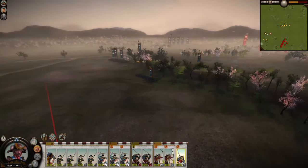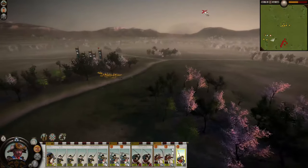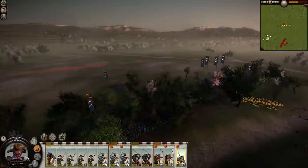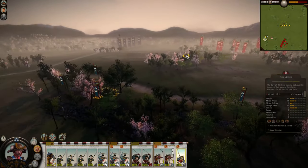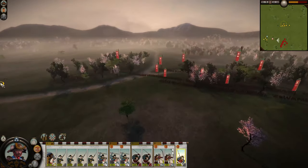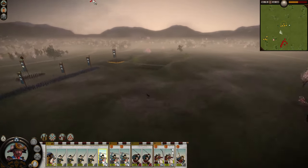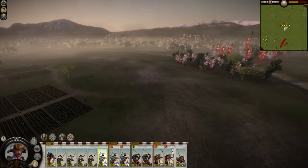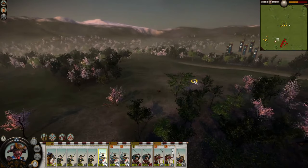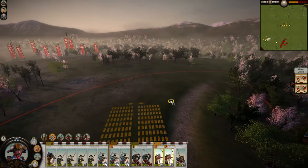For pulling out cavalry, you want to have your own missile troops nearby, because cavalry will charge either katanas or missile troops. So you want to have your samurai hidden in between your own missile troops and cavalry. And look at this — there's a solitary light cavalry unit that survived; let's go for that.